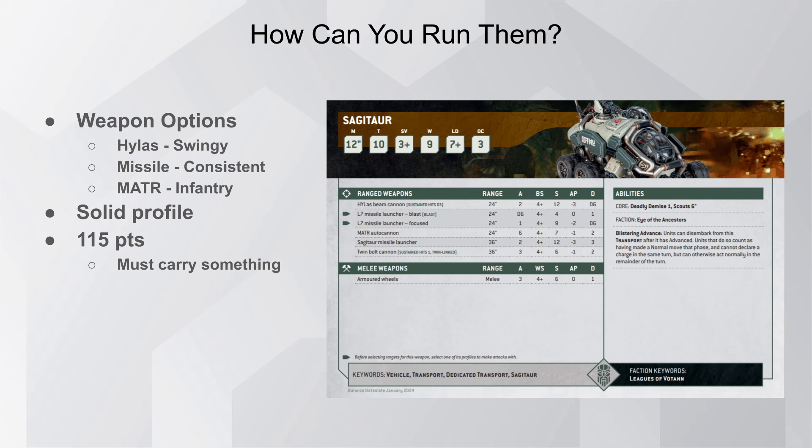In terms of weapon options, you have three primary choices. You have a Hy-Laz, which is more of a swingy weapon. You have the Missile Launcher, which is a bit more consistent and comes with a secondary gun, the L7 — so you get a Sagittar Missile and an L7 Missile. You also get access to a third choice, the Matter Cannon. I forgot this was a choice, honestly — I figured this video would be the fastest for me to put together, only comparing two profiles, and then I opened it up and saw there was a third weapon choice. But all of this comes in at 115 points.